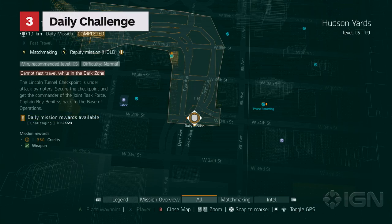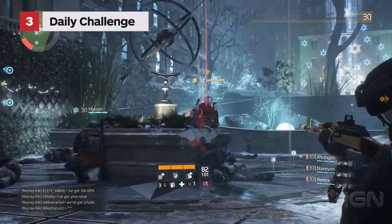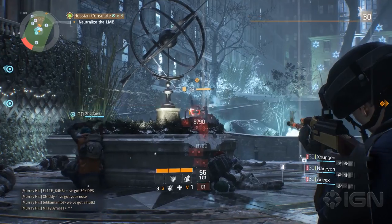Your daily challenge missions should be next in your queue, but are very difficult — some missions are easier than others. For example, I was able to complete the Lexington Event Center on my first day at 30, but struggled with the Russian Consulate even after I was pretty well geared. Take abilities that benefit your group as opposed to yourself in challenge mode, especially when you aren't that geared.